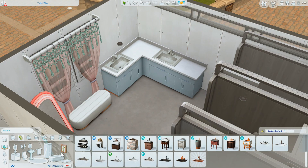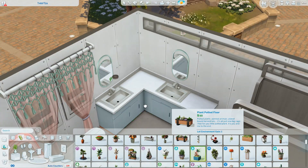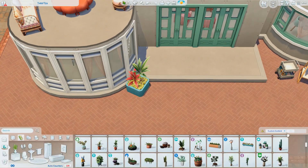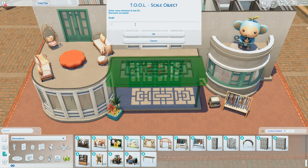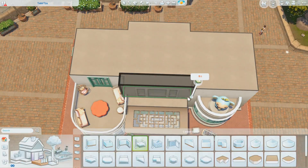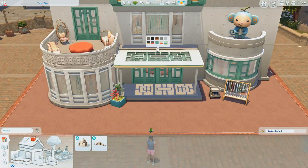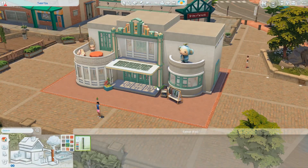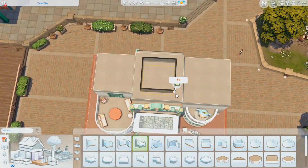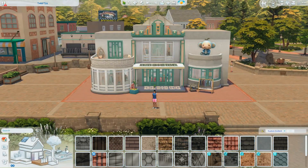I wanted this build to have a very fun, whimsical, bright, colorful vibe — a great teen hangout spot. Using bright colors works for a thrifting boba lot even if I might not do it for a suburban house. I really like the way it turned out. It's in the new world on a 20 by 15 lot. I didn't use any custom content. I used that roof piece in one or two other builds, but I really wanted that particular teal swatch and planned the whole build around it.